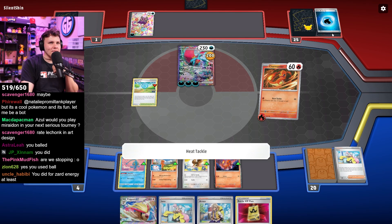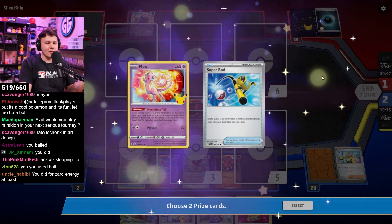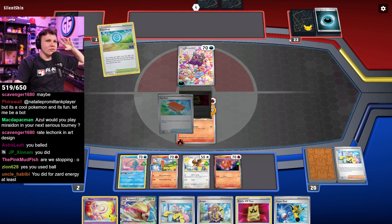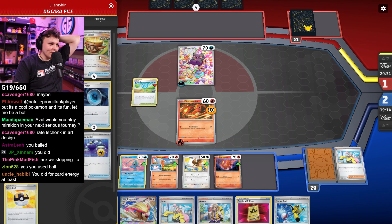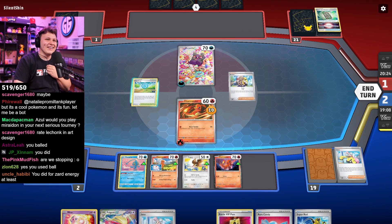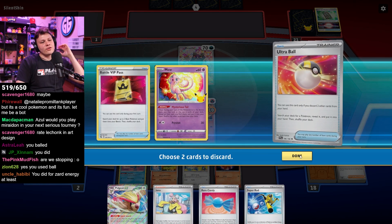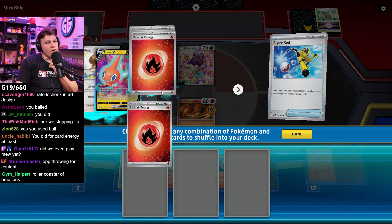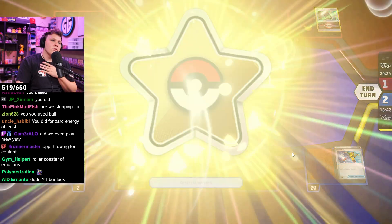They need an energy — four, five, six, seven, eight. They're actually out of Vessels! The rest of their energy might be on the bottom of their deck from the Vessel plays. They can't search into a Vessel because no Vessel exists. Wait — I actually have game here. Ultra Ball — did we actually win this game? We were sitting here turtling for so long. I honestly probably should have evolved the active Charmander into Charmeleon and attached to it instead of Ultra Balling it away, but we still won.